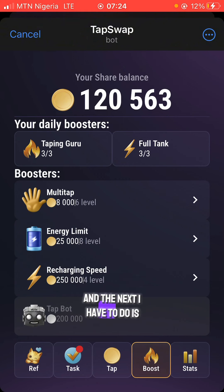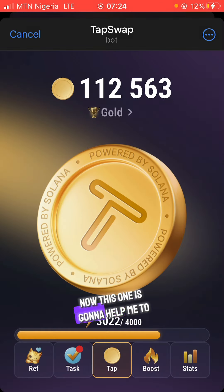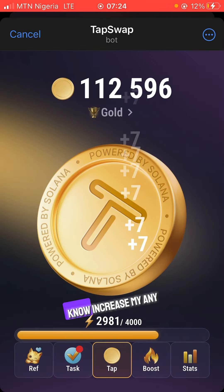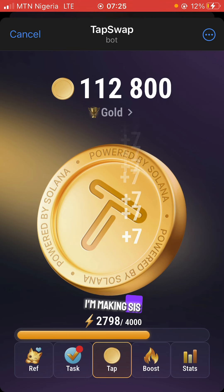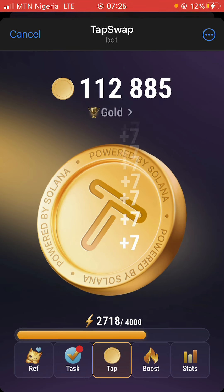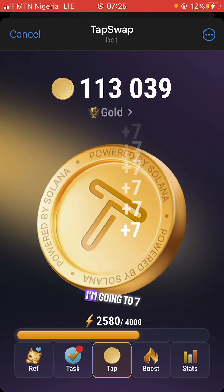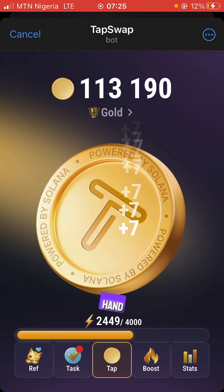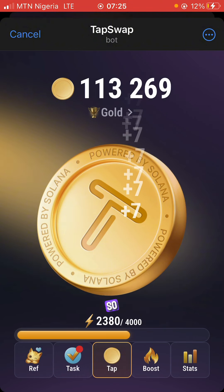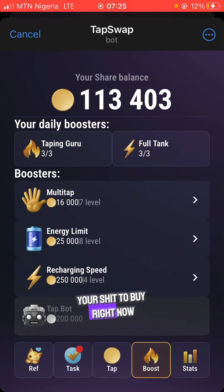The next upgrade is Multiple Hands. I click on 'Got It' to purchase it. This increases my earnings — before I was making 6 taps, now I'm tapping 7 times. This is because I bought the Multiple Hands upgrade. These are the things you can use your shares to buy in the Boost section.